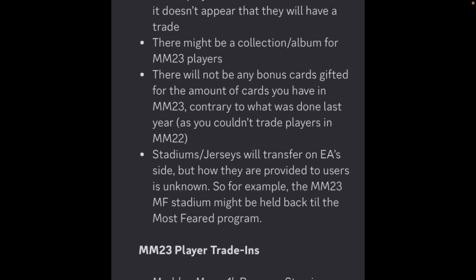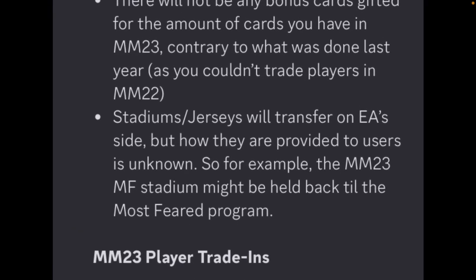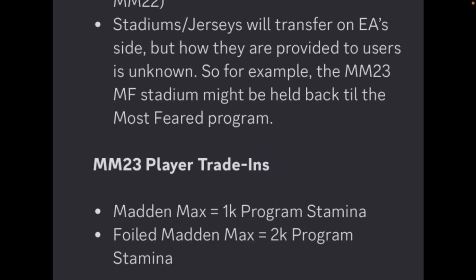All the cards you have already will be able to be traded in trades and you're not going to get any extra cards upfront. Stadiums and jerseys will transfer on EA's side, but how they provide them to users is unknown. For example, the Madden Mobile 23 Most Feared stadium might be held back until the Most Feared program.